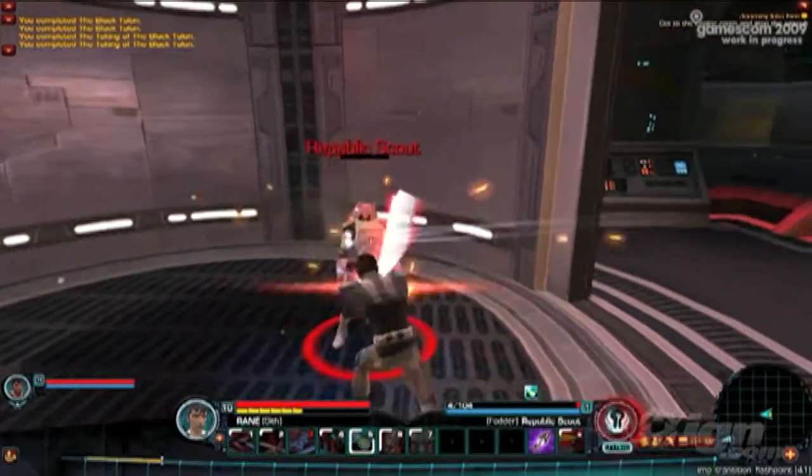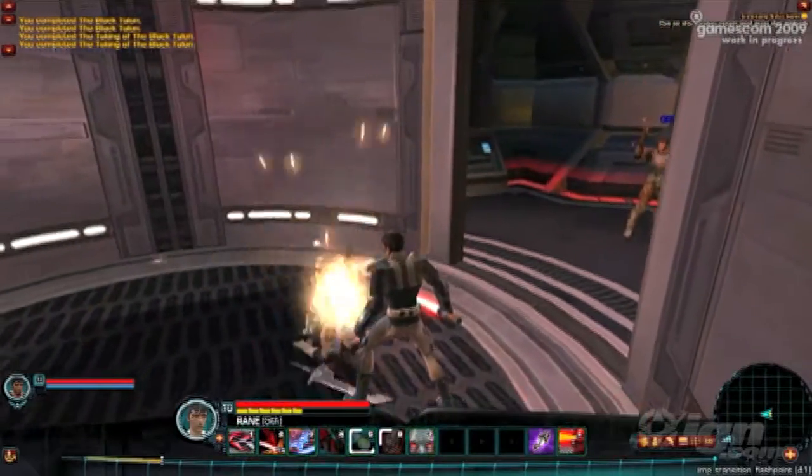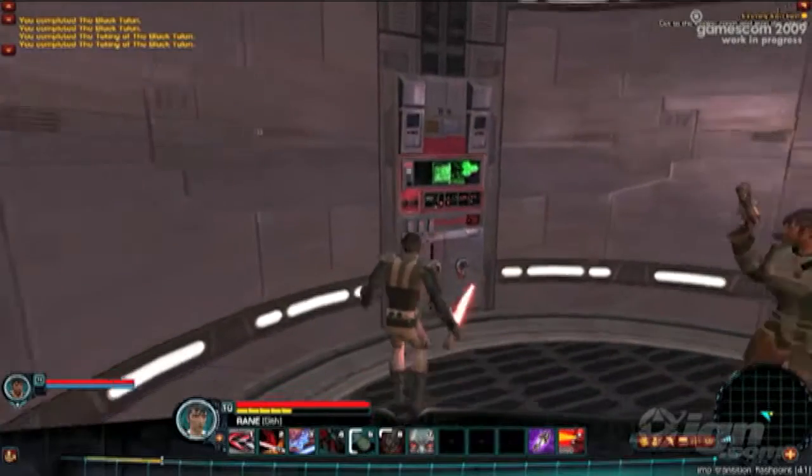The Sith Warrior actually has some crowd control abilities of his own, able to use some force lightning there to immobilize groups of opponents.